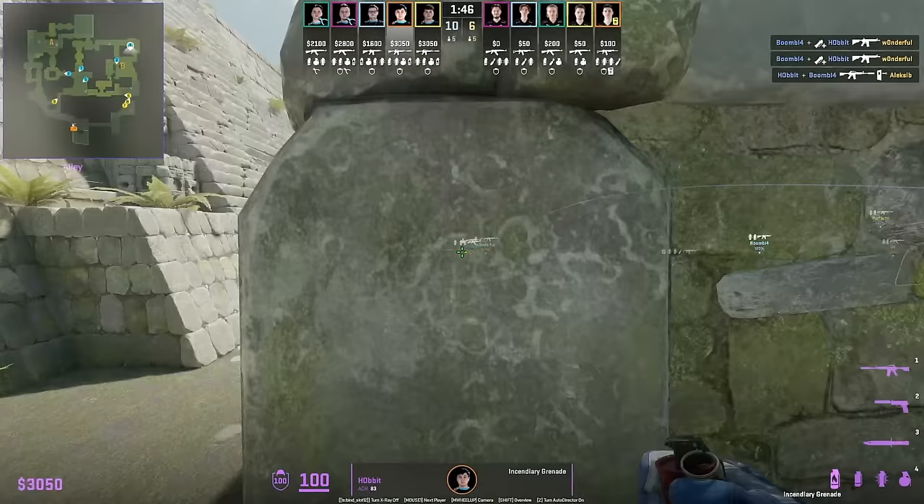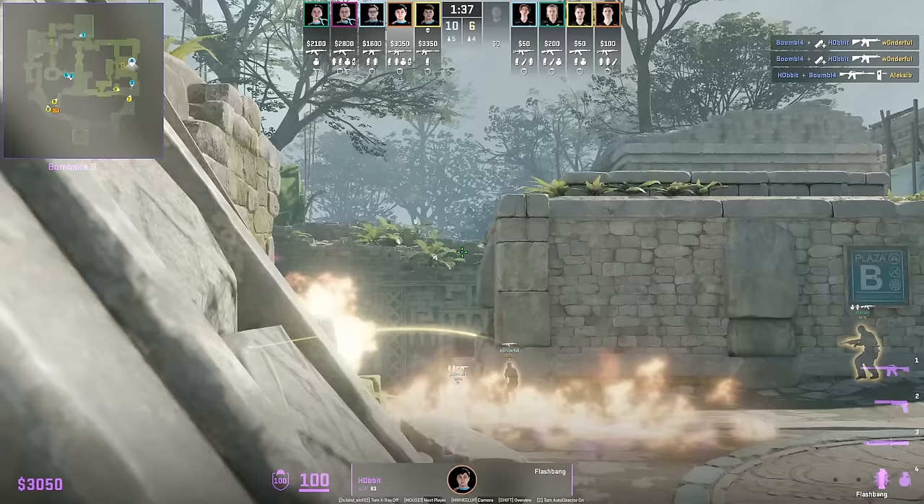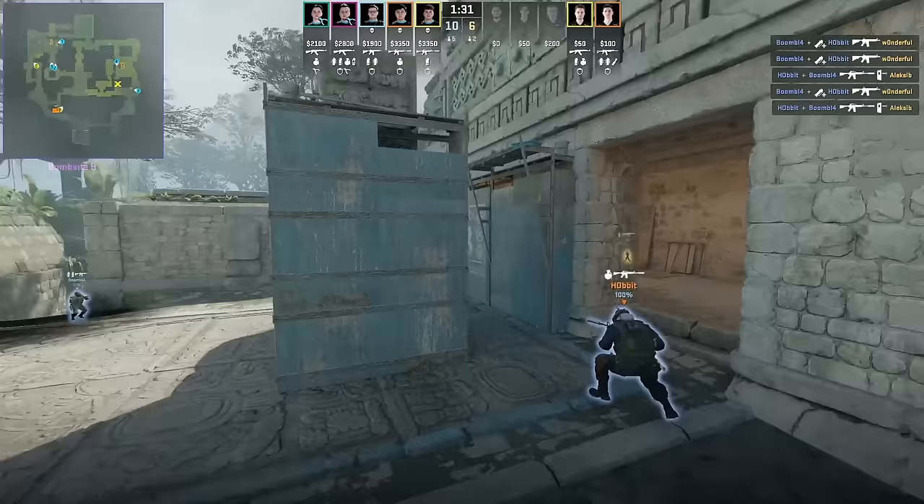Hobbit and Boomage have a duo play: Hobbit Molotovs deep banana, sets up the door smoke, then flashes banana for Boomage who is already pushed down. Boomage peeks off the flash and gets a frag, while Hobbit rotates and wall bangs shelf for another frag.